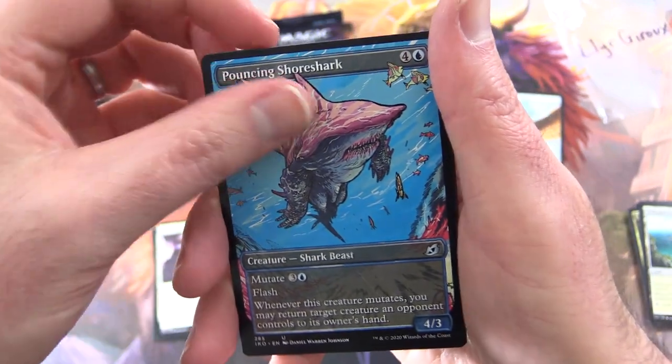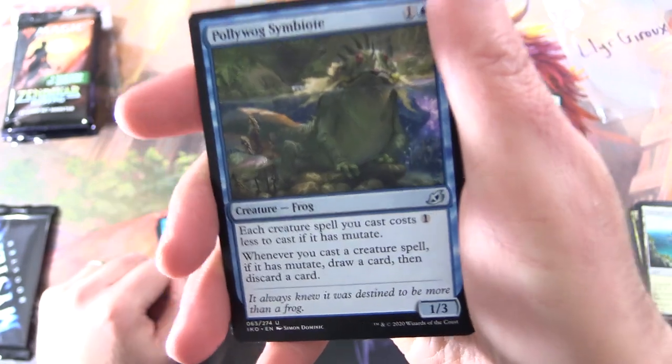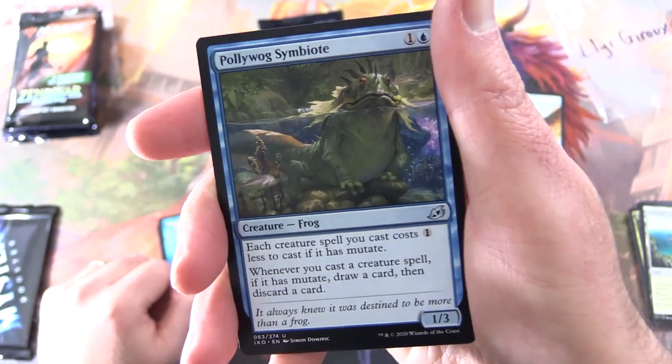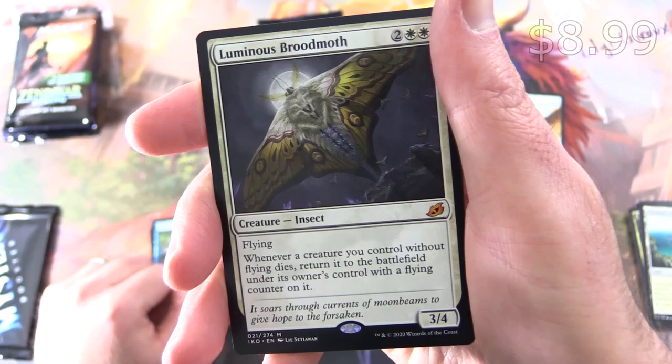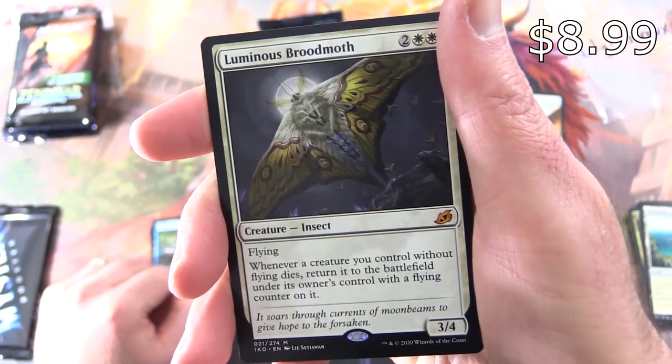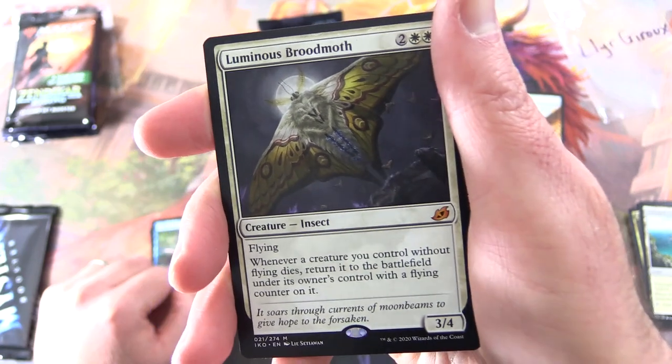Check it out. What do people think of the showcase artwork for the Kaldheim set? Looking really cool, I think. Poliwog Symbiote, and a Mythic — Luminous Broodmoth. Good to see you again. I think last time we saw this card it was in Japanese and I had no idea what the card name was. I could not remember it.